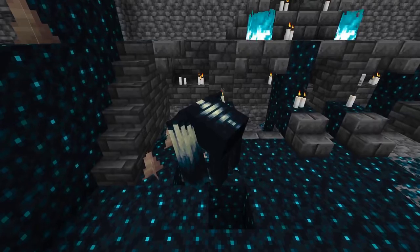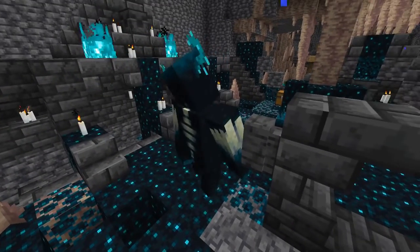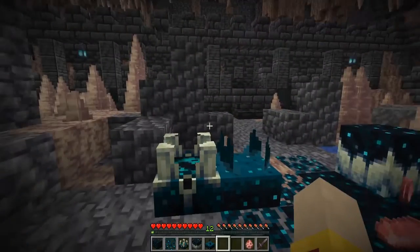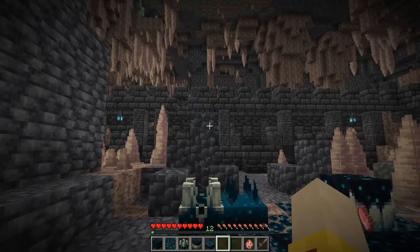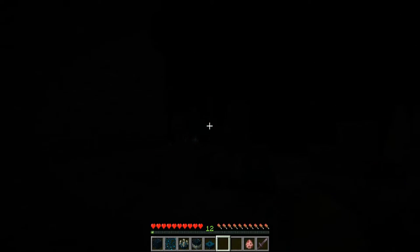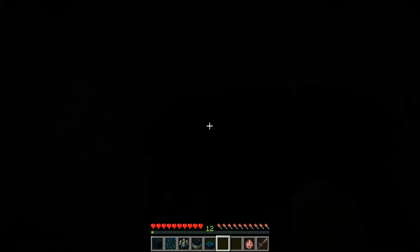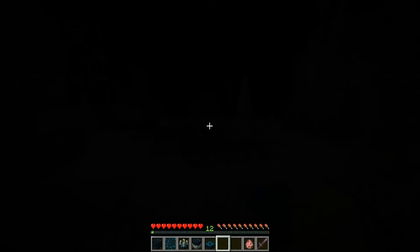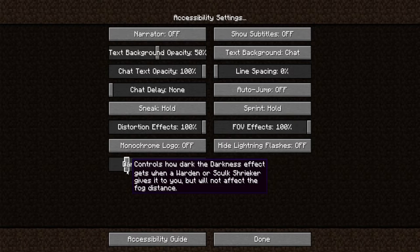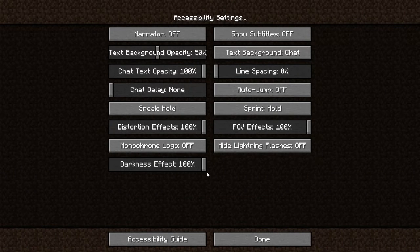If a warden is near, it will emerge from the ground. There is also a new darkness effect that you can only see in survival mode, not in creative. When the skulk shrieker activates, you will see a darkness effect coming not only from the skulk shrieker but also from the warden — it can give the effect to the player as well. Everything flashes dark and comes back, and light sources appear a bit lighter. You can control how dark the darkness effect gets, raising it from 50% to 100% (100% is the default), or turn it completely off.